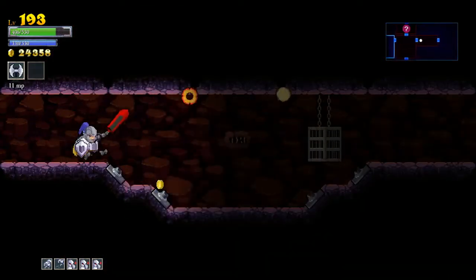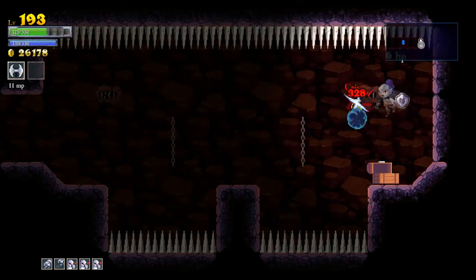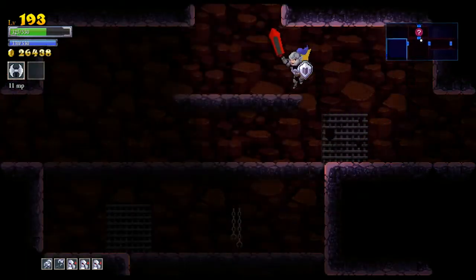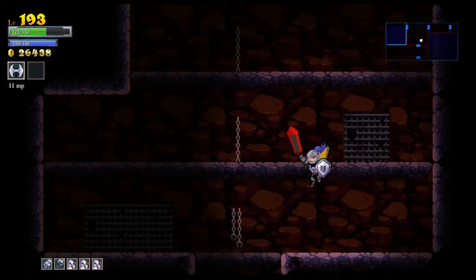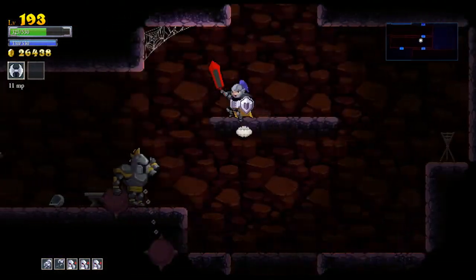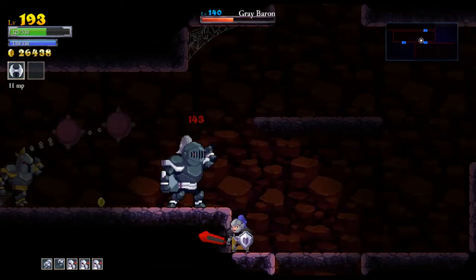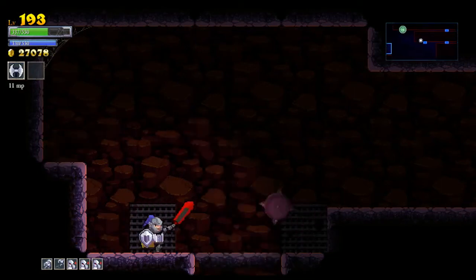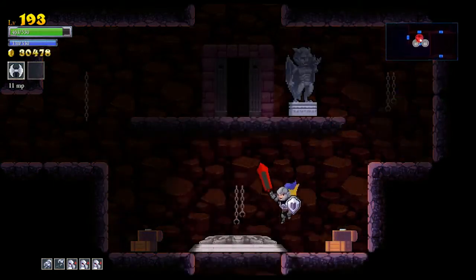Treasure chest — I'll take it. I managed to snag that money bag. Looks like there's actually nothing up in that room, so there's one more area to check. Almost ate a free hit there like an idiot. I do have most of my health at least — can't argue with that. Oh nice, another one.